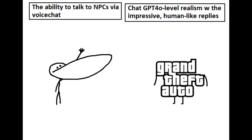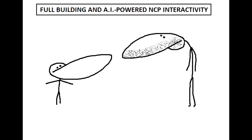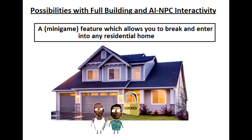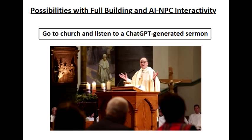Combine all of this and get it in Grand Theft Auto 6! That needs to happen! Do you understand the possibilities this interactivity with people in buildings could open up? You could go to the club and try to hit on girls. You could break into homes and rob them. You could go to church and listen to a ChatGPT-generated sermon!